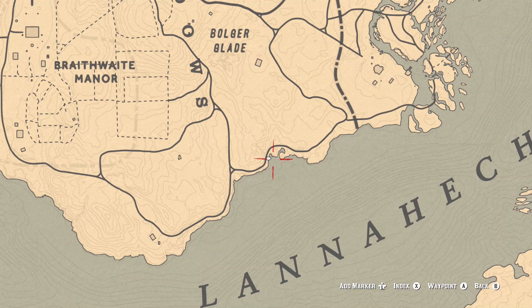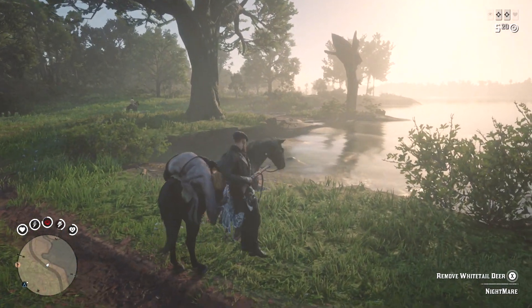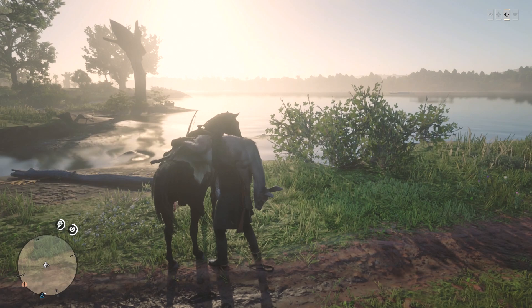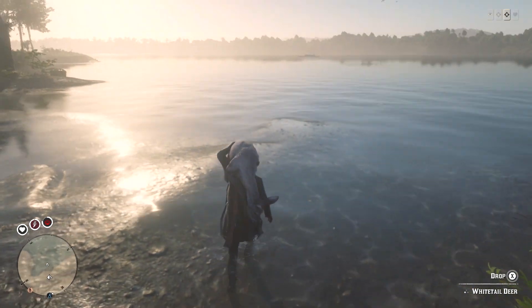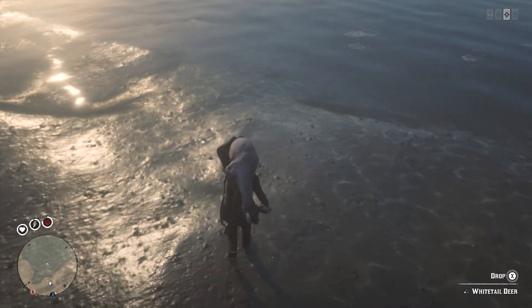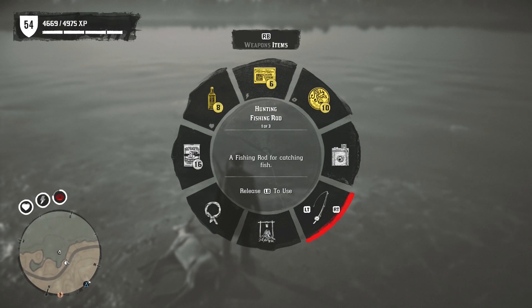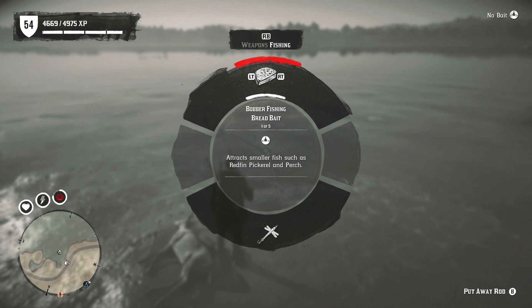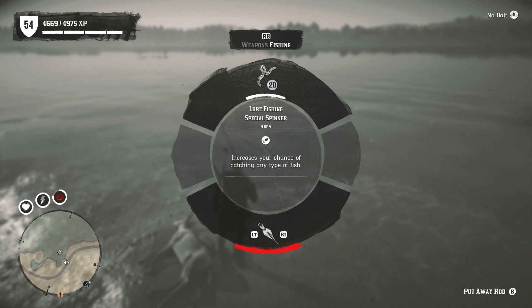After you've stacked your horse with as many skins and carcasses as possible, head to this fishing location. Once you get here, put your animal carcass down on a spot that just comes above the water. As soon as you lay it down, fish will start spawning in. You're not going to use your fishing rod since it's too open a space to run back and forth, so pull out your varmint rifle and start shooting them. This is where I've had a problem today — when recording this on February 17th, fish are not going into my satchel.